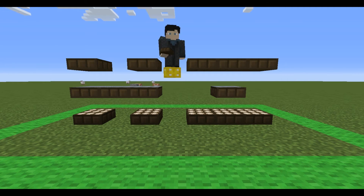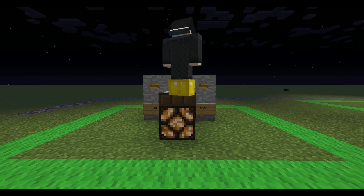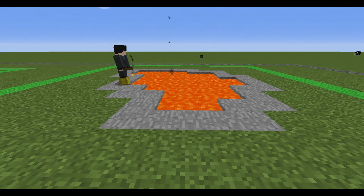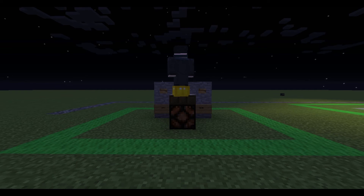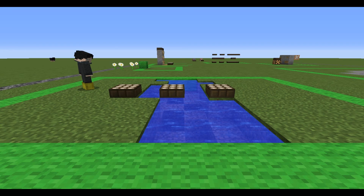There are many things you can do with a solar panel. You can make a light that stays on all night. Or you can throw them in lava for fun. You can also make a light that stays on all day, because, you know, that's important. You can even use them as stepping stones.